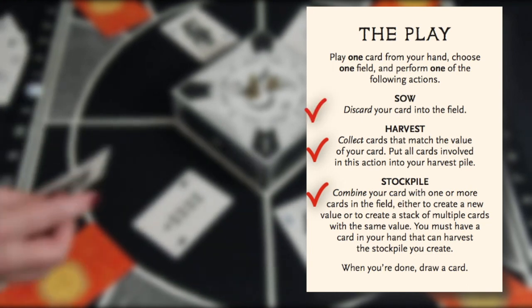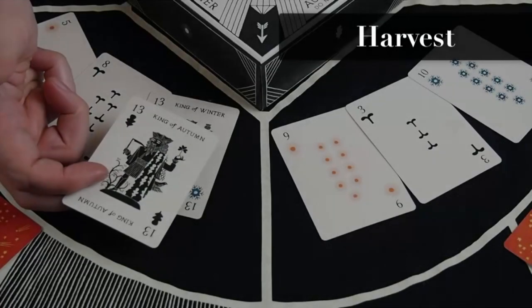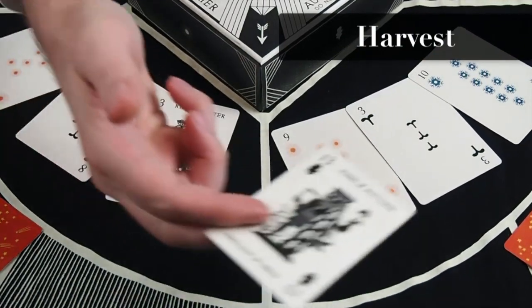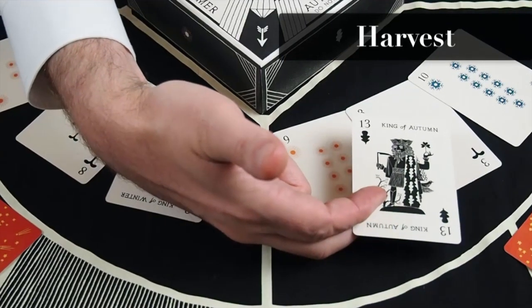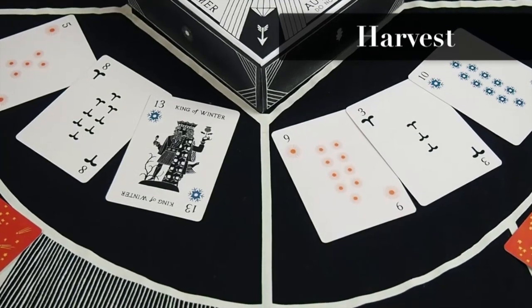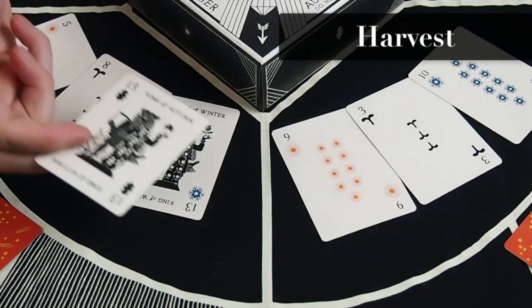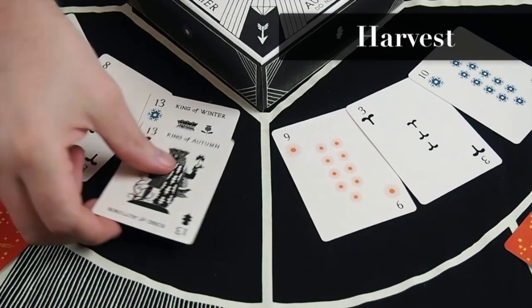When you harvest, you play 1 card from your hand, choose a field, and collect any cards that match the value of the card that you've played, either alone or in combination. You can harvest multiple iterations of your card's value as long as they are from the same field. In this field, there is a 13, and an 8, and a 5, so I can collect all 3 of these cards. Once you have harvested, place the card you played and the ones you have harvested off to the side into your score pile.